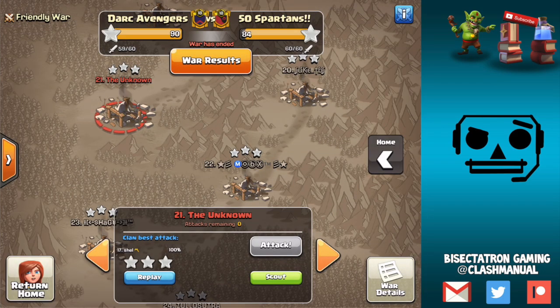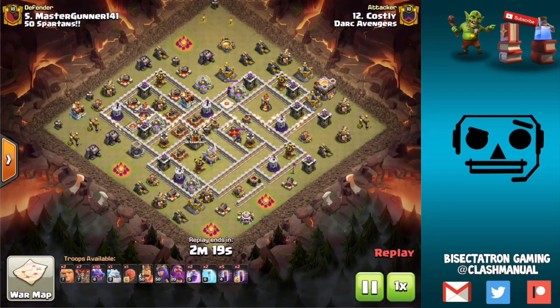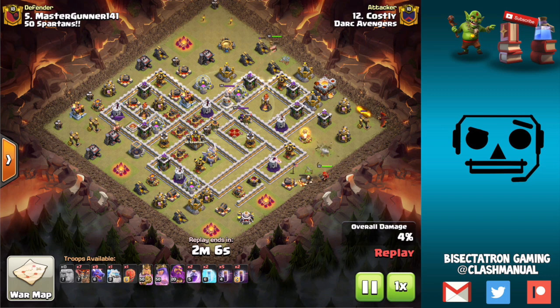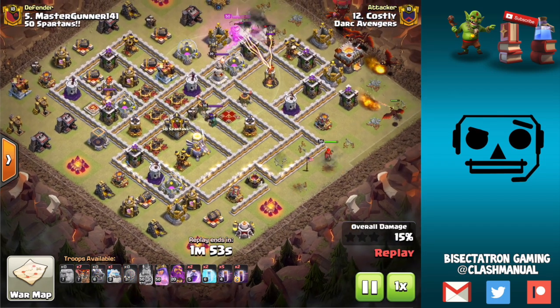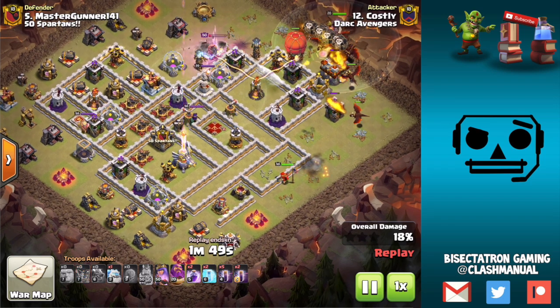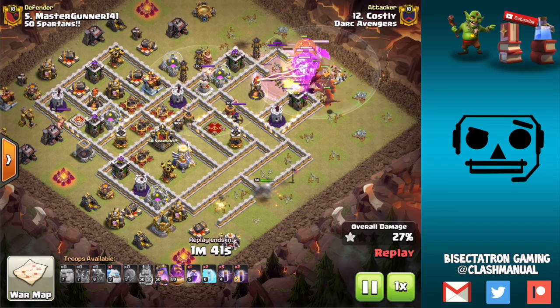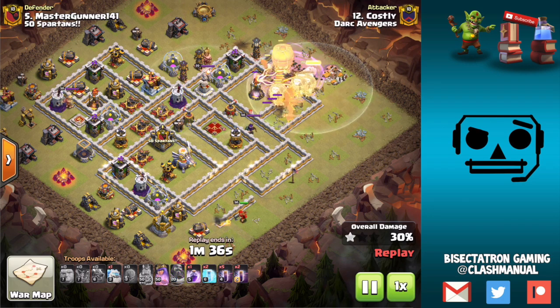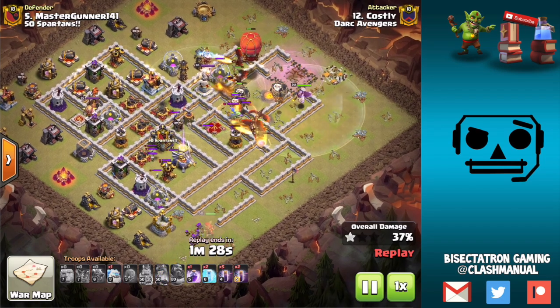Moving on to some Town Hall 11 action — number five. There was just a ton of drag bat at Town Hall 11 and that's what I've been using, so it was cool to see they're having success with it too. Using the two Giants to keep the Queen healthy — she comes all the way around and starts taking buildings out because there's nothing really targeting her besides one cannon, and fortunately she goes the correct way. The slammer is with the dragons; there's really nothing else it has to be used for.